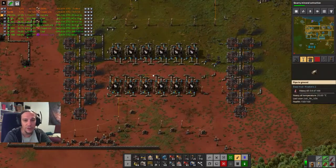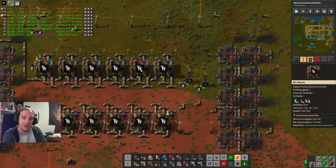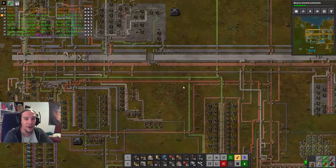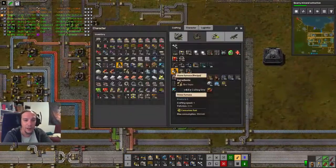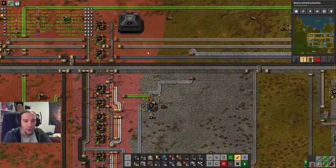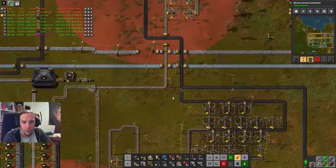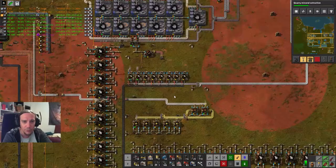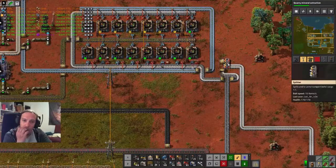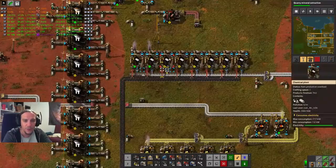I'll upgrade the power output of this array a little further — I don't need to burn all this stuff. A kind person told me I could do even more petroleum gas out of the other oil types, and I will do that. My thought was to produce the low density structures over here. I just need to locate where the plastic bars are — here's the plastic road, and it goes to this place and then to nowhere.